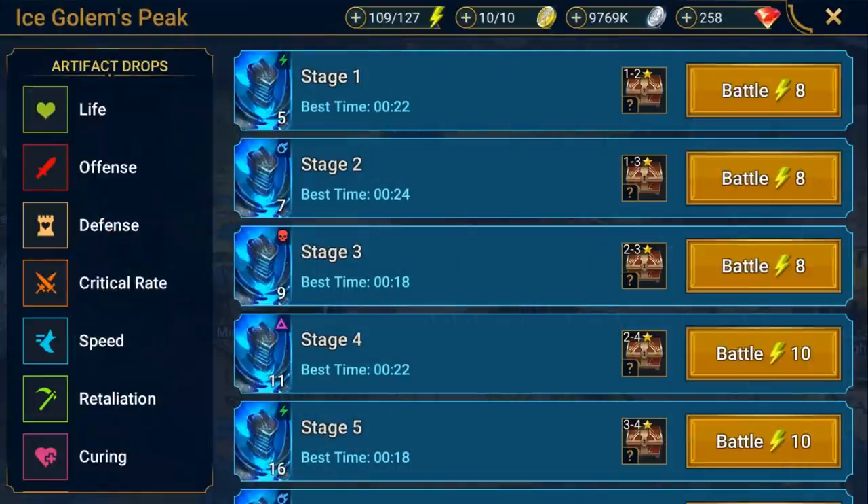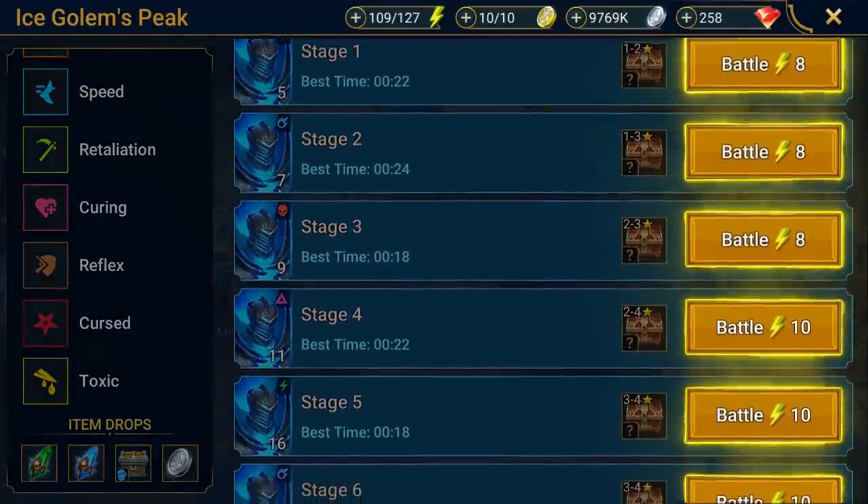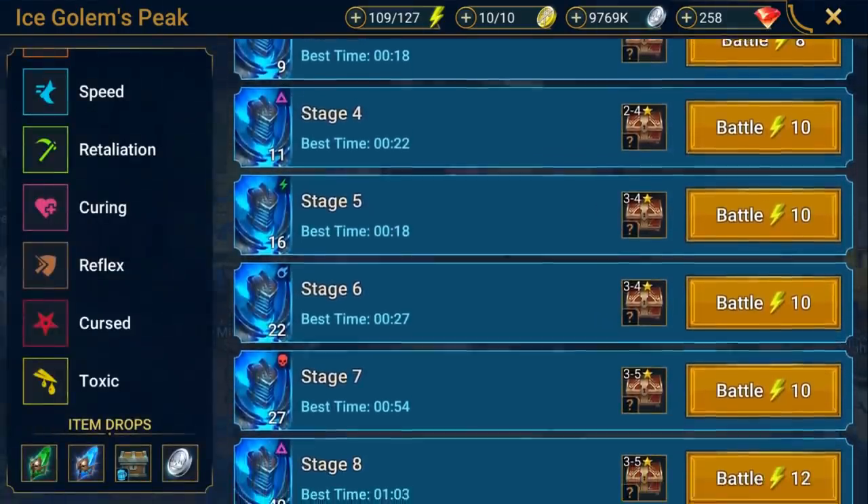Here's how to see which sets drop on which stages. See the set icons on the left side of the Stage Selection screen? Tapping them brings up the Set Bonus, so you'll always know what kind of loot to expect and can decide if this is the dungeon you need to farm right now. As with most battles, entering the Ice Golem's Peak costs energy, and as you progress through the stages, they become more expensive as well as more challenging.